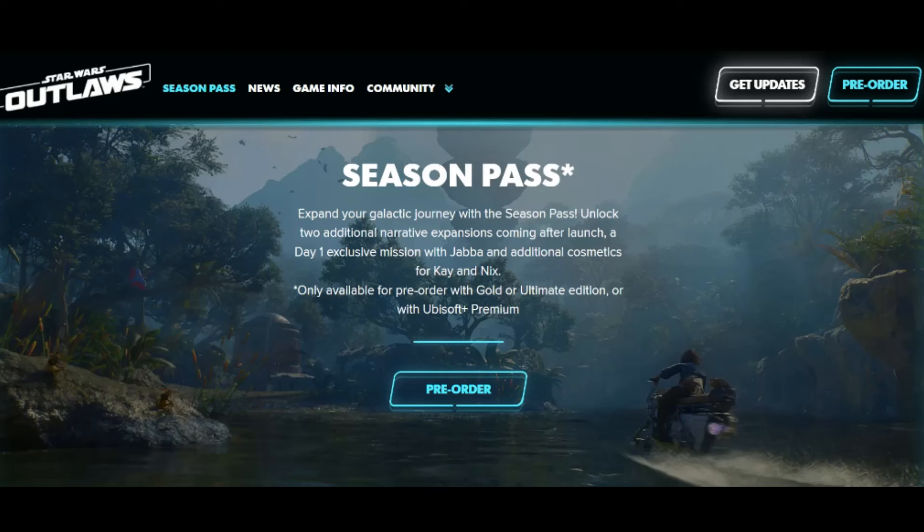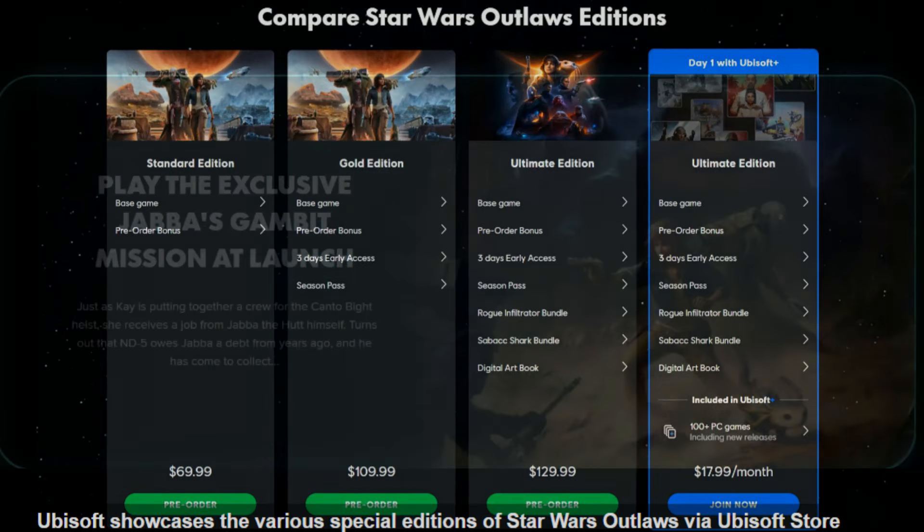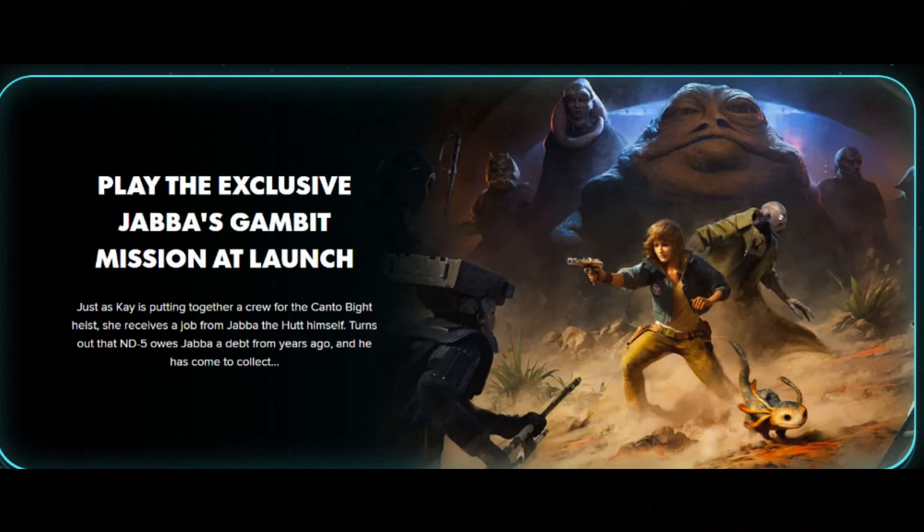The issue is the price. You're already paying for the game, and then if you want the season pass to play this one additional mission — and by the way, it's just one additional mission for Jabba the Hutt — it's $40. That is crazy. $40, which means it's £40 and €40, because the pricing is literally the same across the board. Let's have a look at what Ubisoft's actual spokesperson said to clarify what's going on with this Jabba paywall mission.